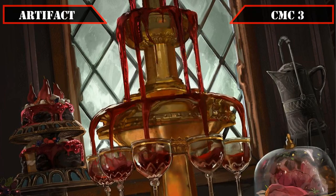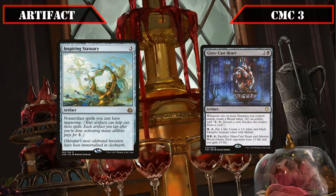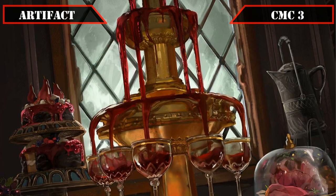Finally in the CMC 3 slot, our last pair of artifacts: Inspiring Statuary and Glasscast Heart. Inspiring Statuary gives all non-artifact spells we cast Improvise, effectively turning all our blood tokens and other artifacts into mana rocks that tap for a colorless — providing an insane amount of ramp even with only a few pints of blood in play. Glasscast Heart creates a blood token whenever one or more vampires we control attack, lets us pay a black, a life, and tap it to create a 1/1 vampire with lifelink, or pay double black, tap it, and sack it along with 13 blood tokens to have each opponent lose 13 life while we gain 13 life — a constant source of blood and vampire production, with a massive AoE nuke if we have no other ways to get rid of it for value.